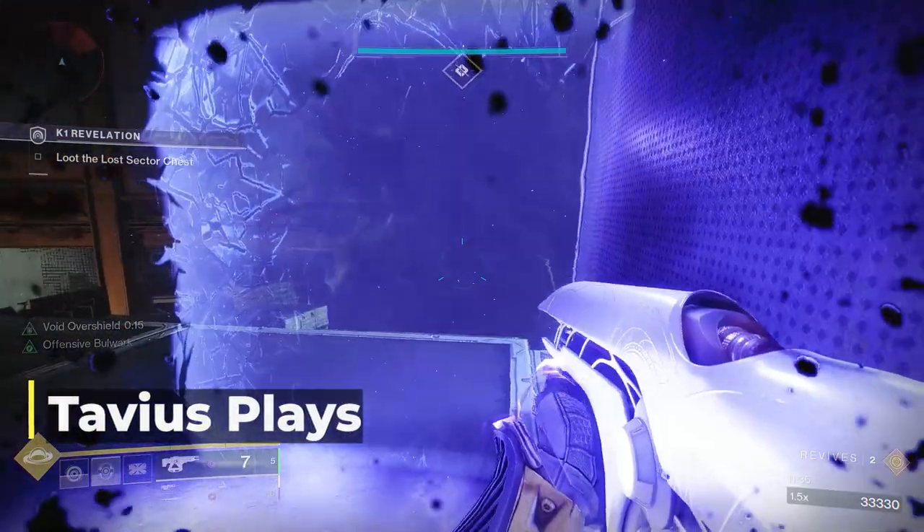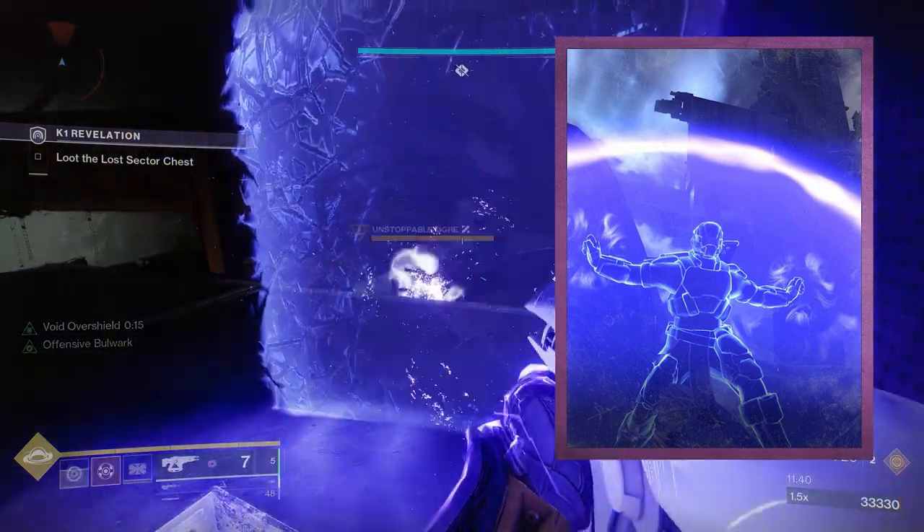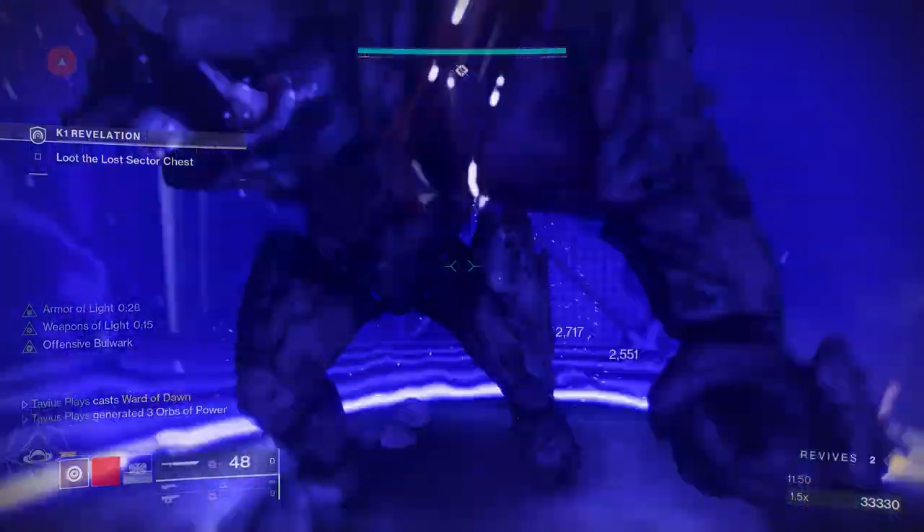What's up guys, Tavius here. Today we're talking about Titan Bubbles — the best Titan Void 3.0 support build there is for Crucible, Trials, Nightfalls, and to grind those solo legend lost sectors for exotics.